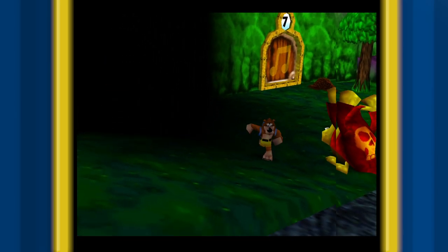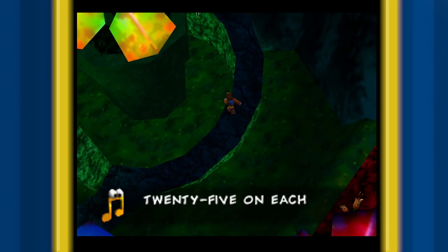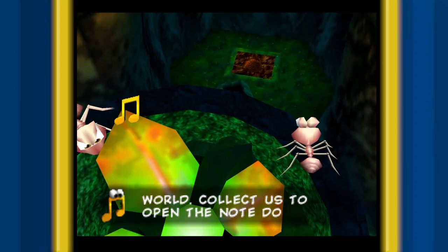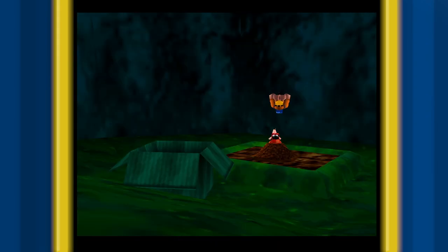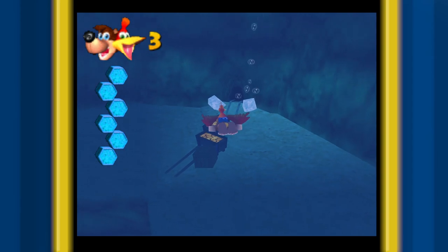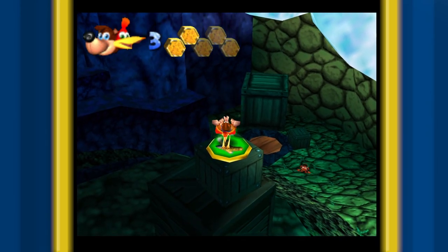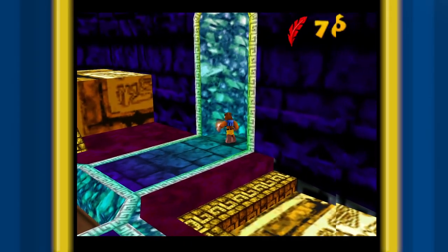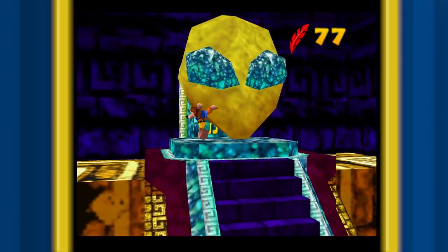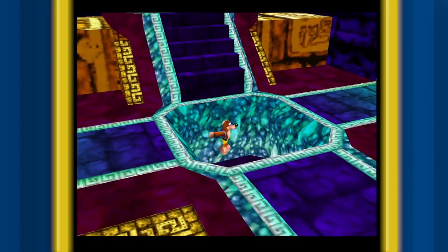At first I thought maybe I had just forgotten my controls, but after some exploring and hiding from enemies trying to kill me, I figured it out. In the first level of the game, after exploring the homeworld for a while, there are some Monty Mole Hills hidden around that you can interact with, and Monty here actually slowly gives you your moves. The first level unlocks the ability to climb trees and attack enemies, and that's it. It's not till later levels that you actually learn how to swim underwater, double jump, do backflips, talon trot, and more.